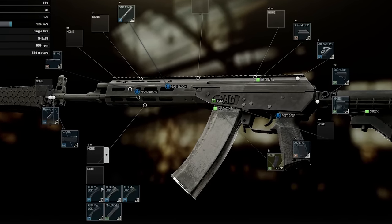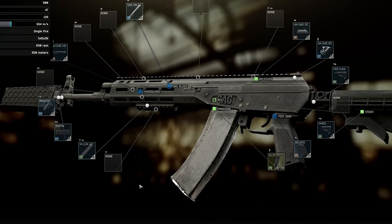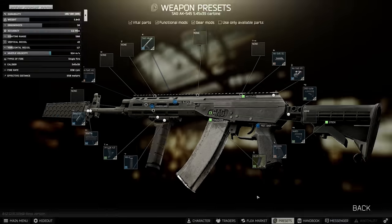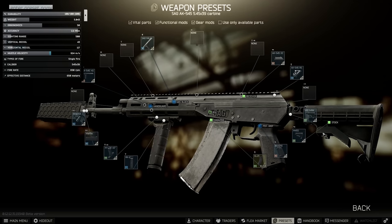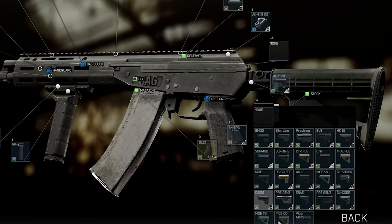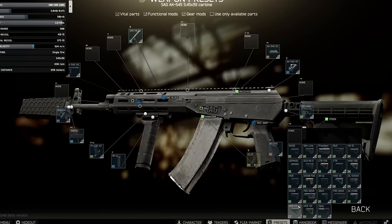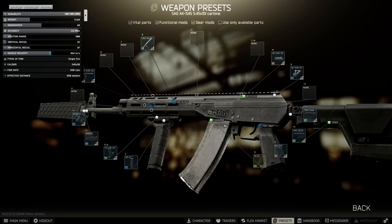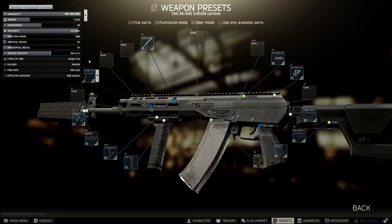This is an M-LOK handguard so it fits AFGs, but to get something else we need to use an M-LOK 4.1 inch rail, and then on top of that we're going to use the RK2 just so we can see what the minimum recoil build looks like. From the stock, because we can't change the tube, we just need to swap out the stock itself. One interesting thing about the SAG is that it can't use the regular AK stocks — you're stuck using what would normally go on 5.56 weapons like the M4. So we're going to use the PRS Gen 3 for now to see min recoil — this is pretty much all you can do.